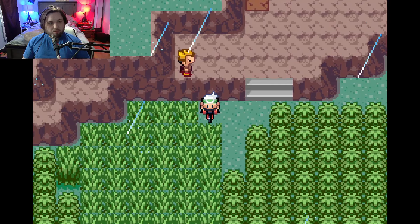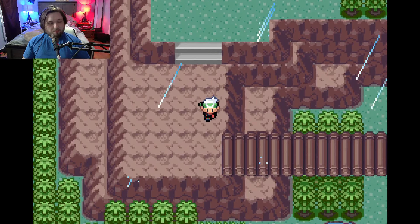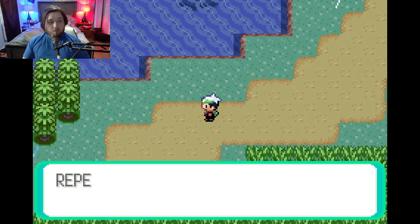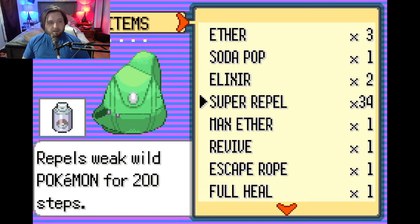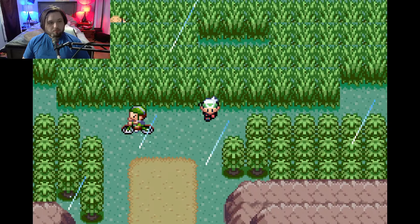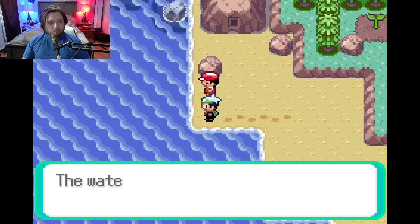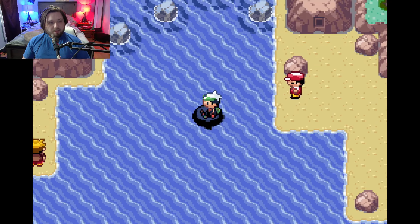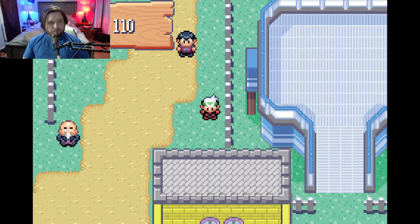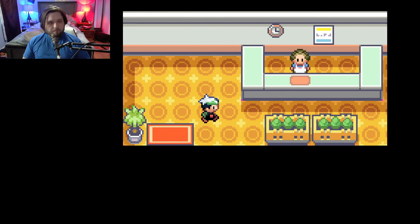With a Super Repel, we should be able to get through here pretty quick because we've already battled most trainers in the way. I can't use my bike most of the time because of the long grass. I know where Ice Beam is and we can go get it now that we have Surf. Ice Beam is going to be one of our end-game moves, and it'll help against the current gym. We just have to sail west, then go south to Slateport.